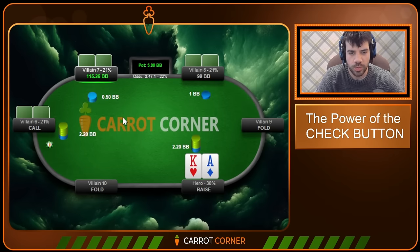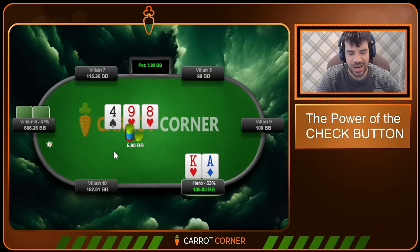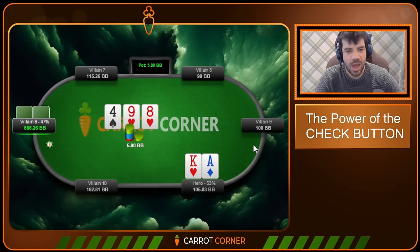Ace-King here. We open and get cold-called by the button. We flop a 9-8-x two-tone board. We start with a check here — I think this is mandatory. This is basically a board where we'll be playing close to a range-check strategy against a good player. Against a recreational player, we'll just bet a few hands we don't want to check-fold, but we're checking most things — anything we can check-call or check-raise.